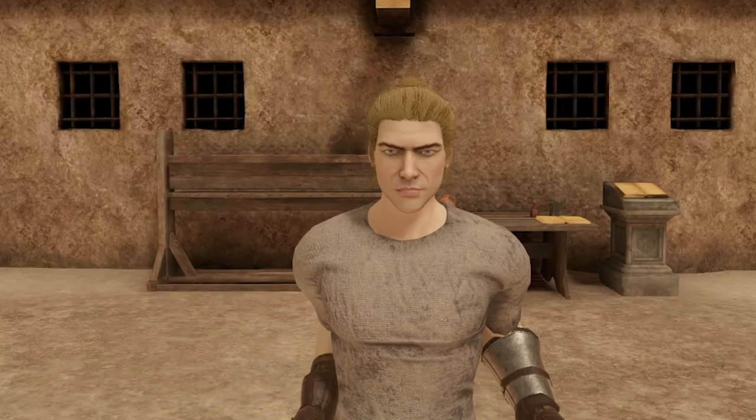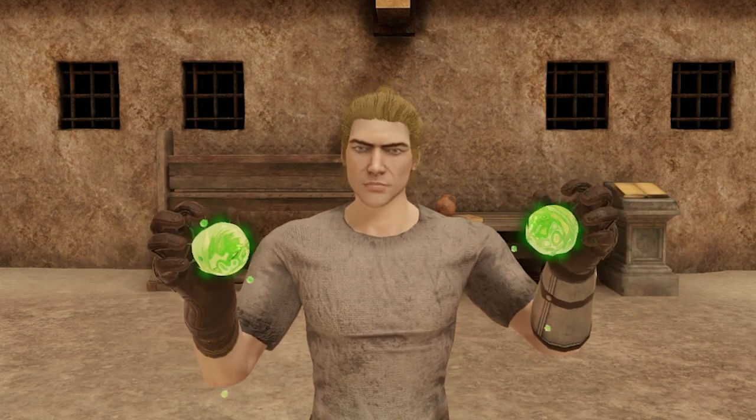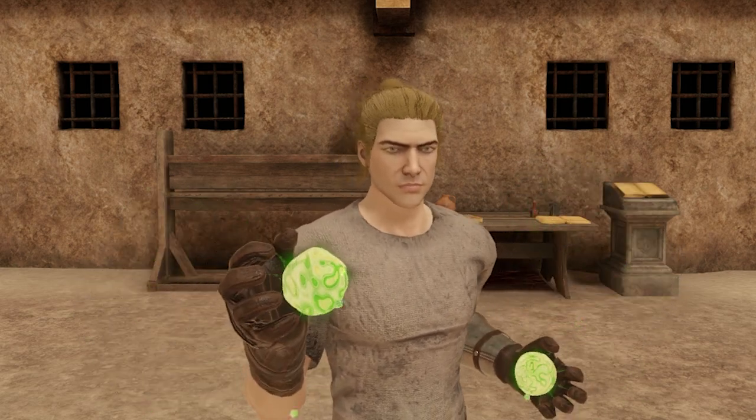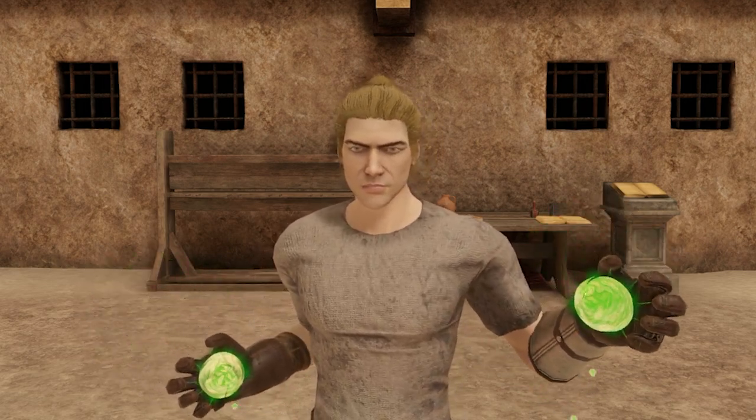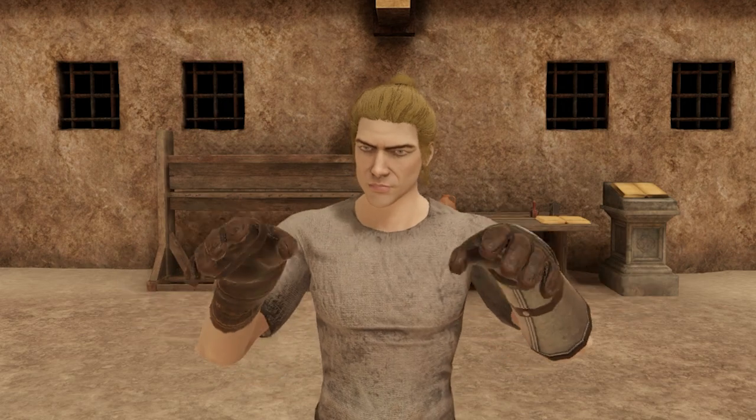The first spell we're looking at today is the Assassin's Poison spell for U10. This spell comes with 2 different variations that you can use, and has multiple ways that you can use it against the enemy. Let's go try these out right now.